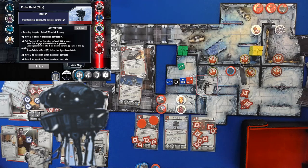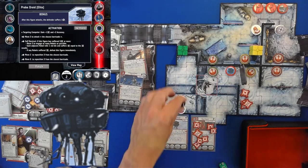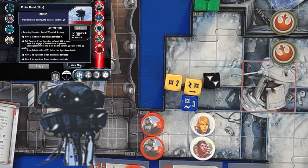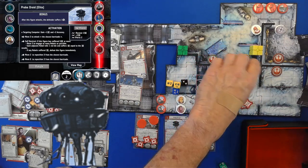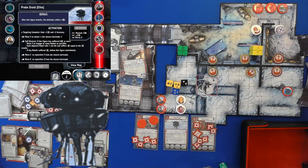Move three to attack the closest barricade — he's probably going to get rid of this barricade. We have a blue, yellow, yellow and nobody is around him. One damage — five damage total — that will destroy this gate. Move six — one through six. So these are out. Finish.